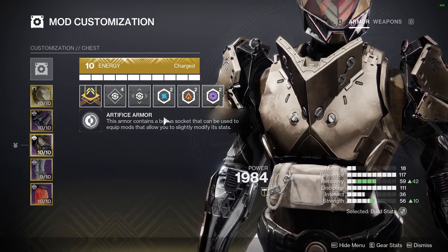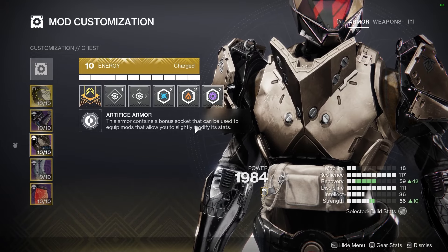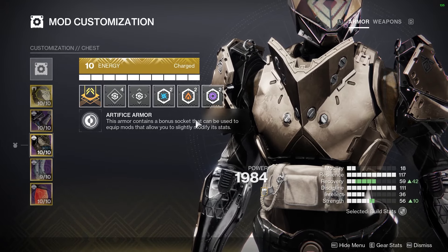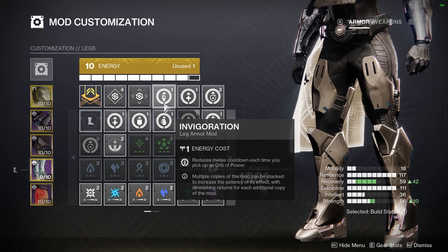On our chest piece, I went with basic resistance mods across the board just to cover my bases — this is completely up to you. On our boots, I went with Invigoration so that I can get my melee back a little bit faster whenever I pick up an orb of power.